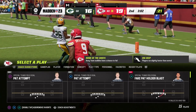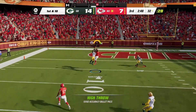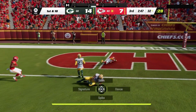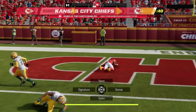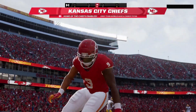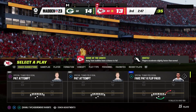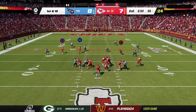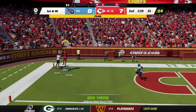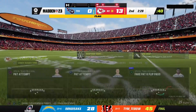One thing about the vertical catch radius is that you have to understand the receiver's physical attributes. Let's say you have a 5'11 receiver who has 99 jumping — he's only going to go up so high because of his height. Now, if you have a 6'5 receiver with like 88 jumping, it's technically going to equal out to be about the same thing.